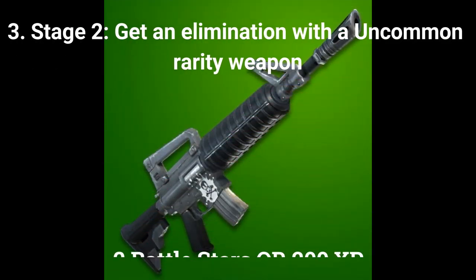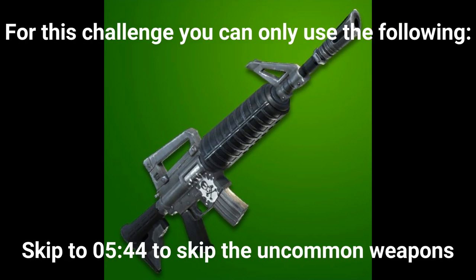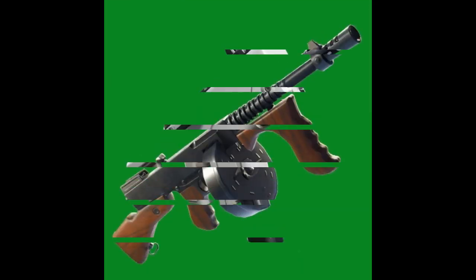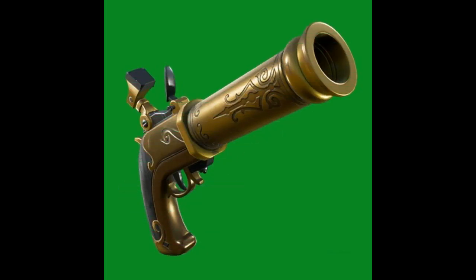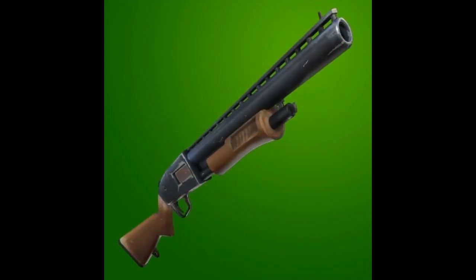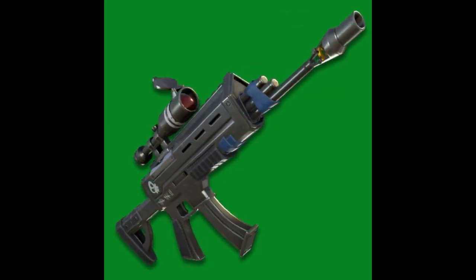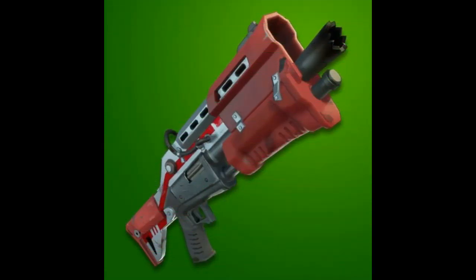The second stage out of 5 is: get an elimination with an uncommon rarity weapon — 1 elimination gets you 2 battle stars or 200 XP. Eligible weapons include: uncommon assault rifle, uncommon burst SMG, uncommon drum gun, uncommon drum shotgun, uncommon flint-knock pistol, uncommon heavy assault rifle, uncommon infantry rifle, uncommon pistol, uncommon pump shotgun, uncommon revolver, uncommon scoped assault rifle, uncommon semi-auto sniper rifle, uncommon SMG, and uncommon tactical shotgun.